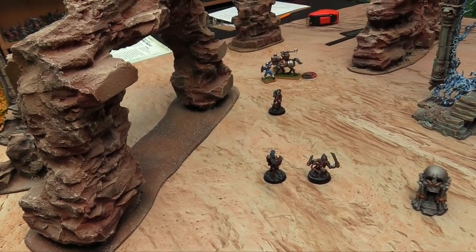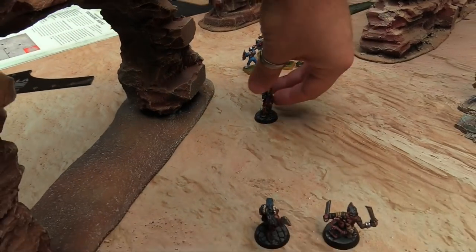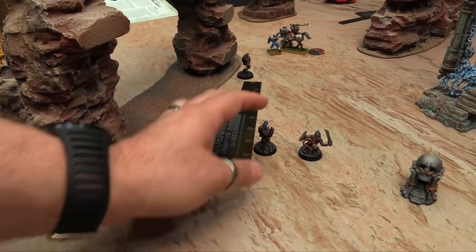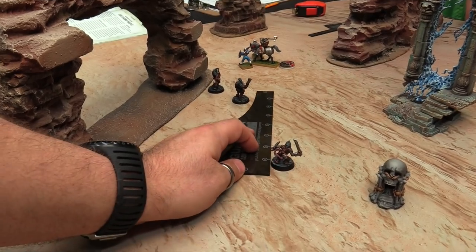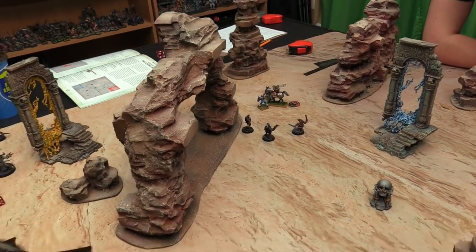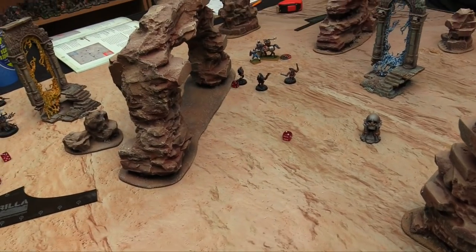That's the end of Owen's half of the battle round. Over to me now. My guys walk — they can't get within 3 inches of enemies during movement. One Gor goes 6 inches, the other goes 7 to get right in there with them — just go assassinate some swords.